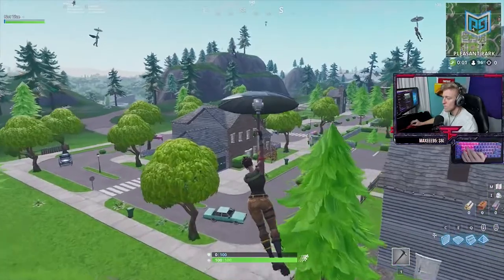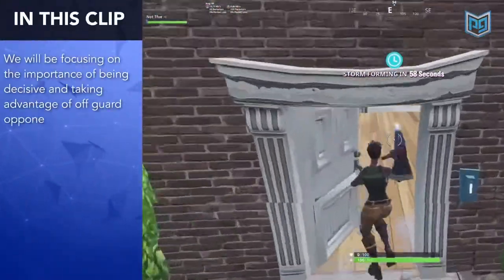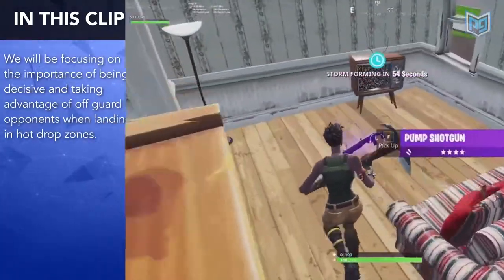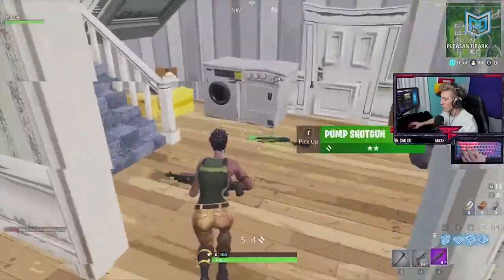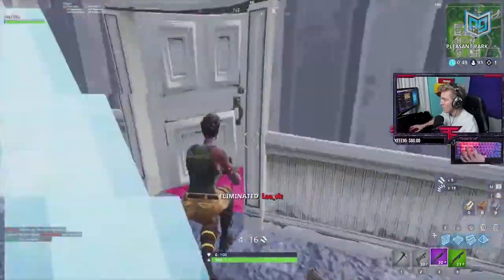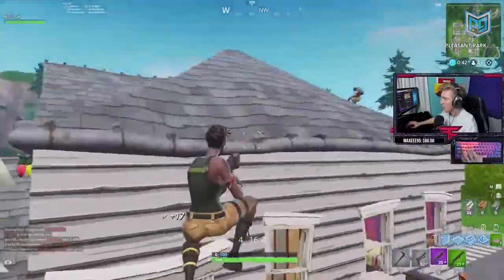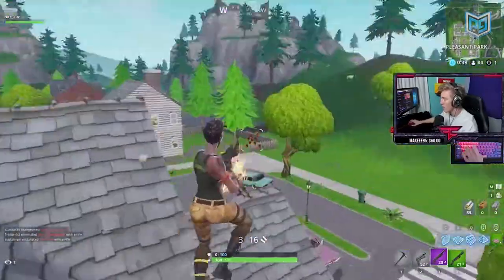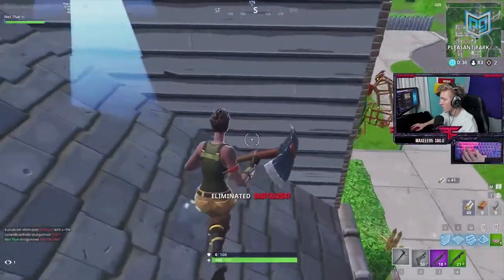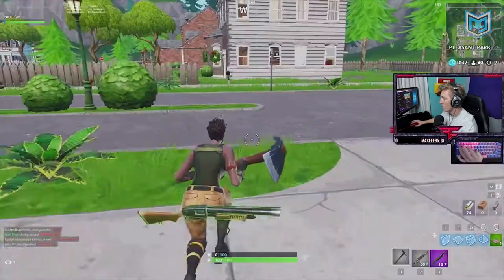Tifu is flying in with half the lobby. He sees two players land on the roof so he chooses to land at the front door instead — a major advantage because you can loot quicker. He's rewarded with an epic pump, hears footsteps above, pushes, and one-pumps a player for kill number one. Tifu uses every second well by farming furniture, then hears another player on the roof. He makes his way up and blasts the player with two huge shots.